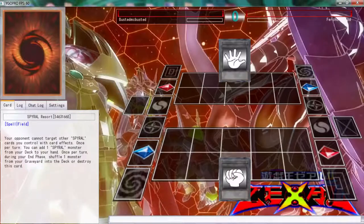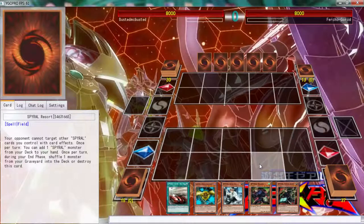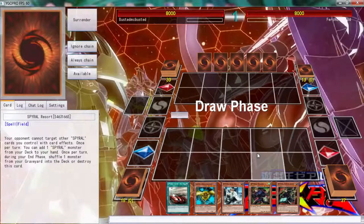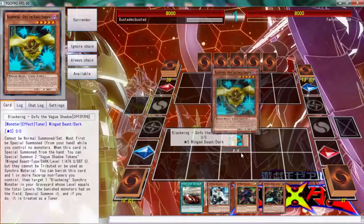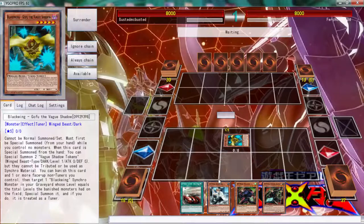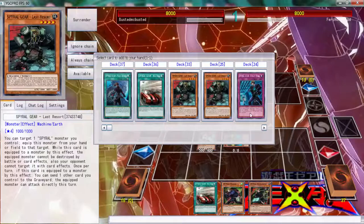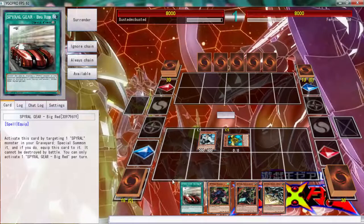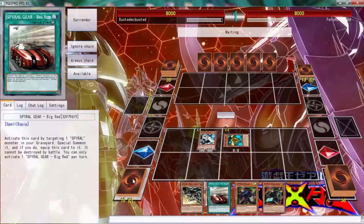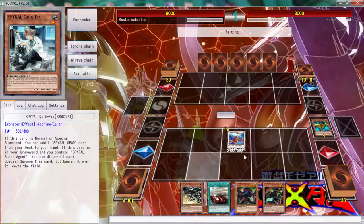Alright, here we go against Virtual Garage. We lost the RPS but we do get to go first, and we have opened up busted - can it be mic-busted? I think it can. This is so good. Let's start off by searching Young Spiral Drone because it's just a good card, then go Coral Dragon.